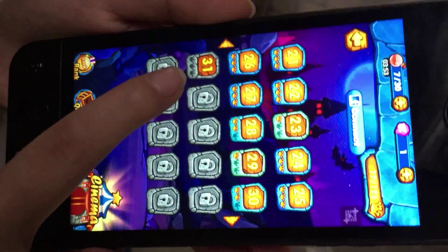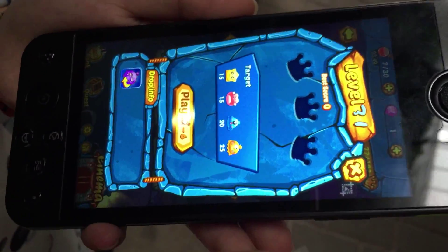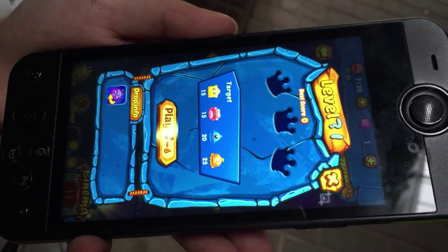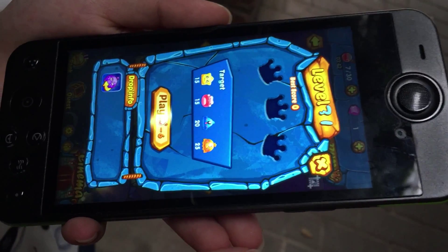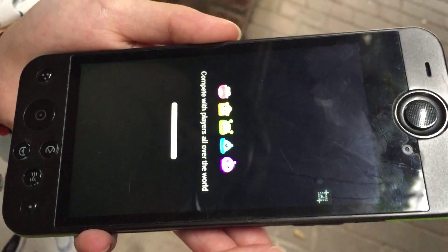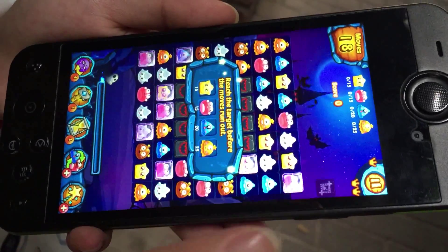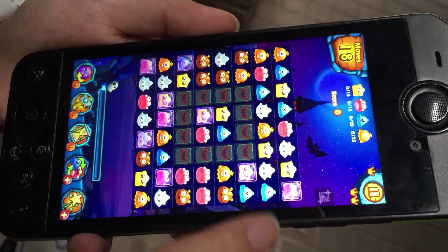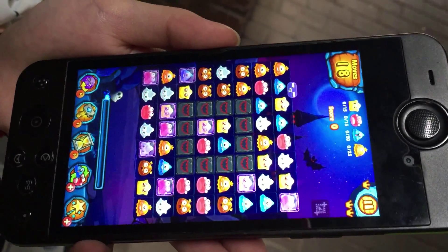This is the level I was blocked on — level 31. You will consume six magic potions each time, and after you complete this level you will get more. Now let's start: change the positions of the monsters and put three or more of the same colors in a row.